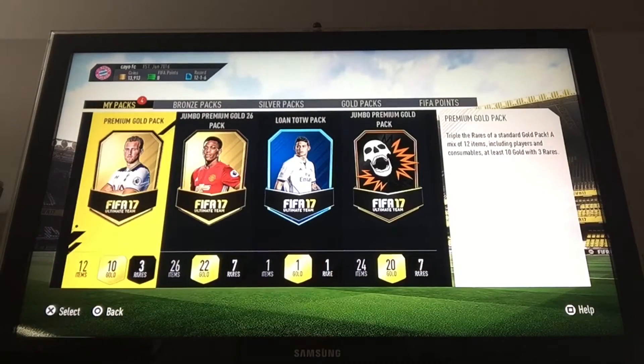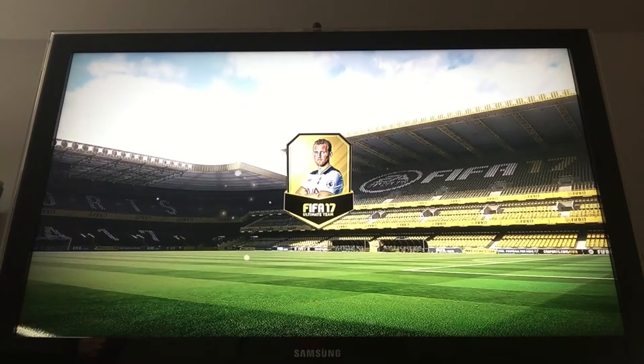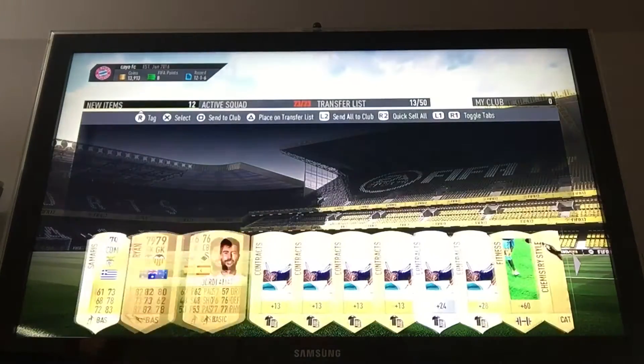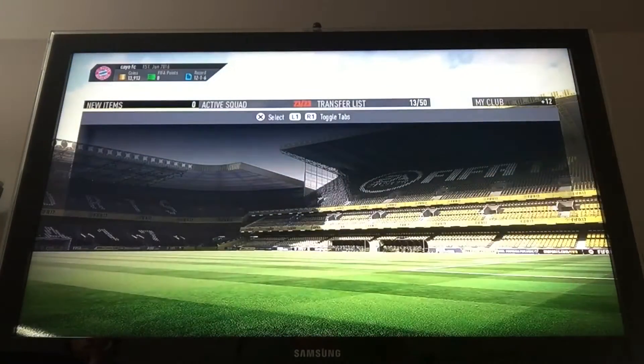Okay, so here we are now, about to open our first pack. First we're going to start off with this premium gold pack I got off the draft. It is opening — I thought it wasn't going to open there for a second. Here we go, we're going to start it off with a skip. It's a rare, not the best though, we're just going to send it away. Nothing there, let's just send it all to the club.